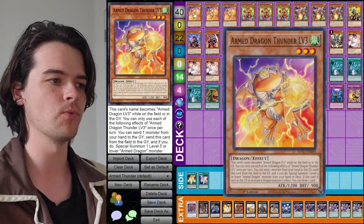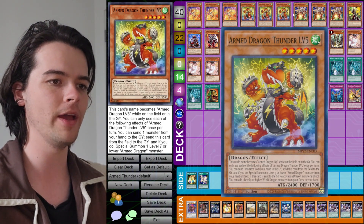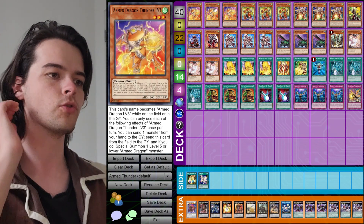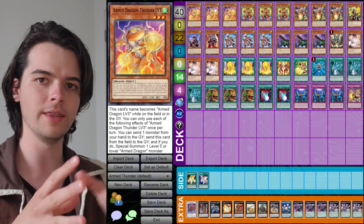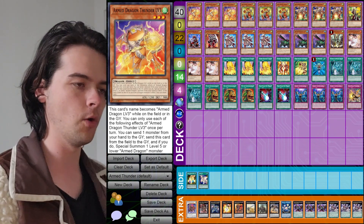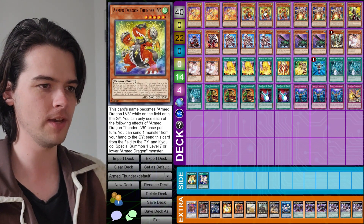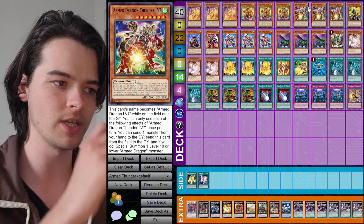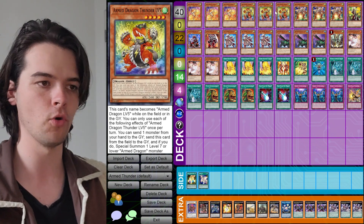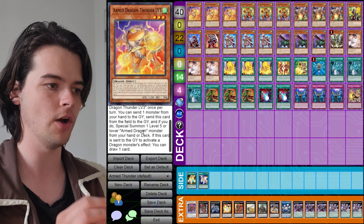Starting off, we have our Armed Dragon Thunder engine. We run three copies of Armed Dragon Thunder Level 3, three copies of Level 5, and three copies of Level 7. Each of them have the effect that when they're on the field, you can send one monster from your hand to the graveyard, tribute them on the field, and then summon the next level up or lower. Level 5 and Level 7 can also be used to summon Pile Armed Dragon.